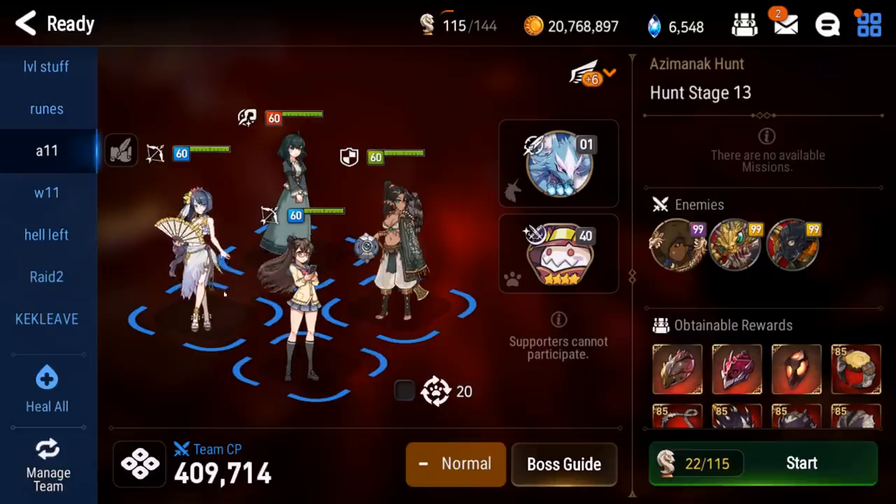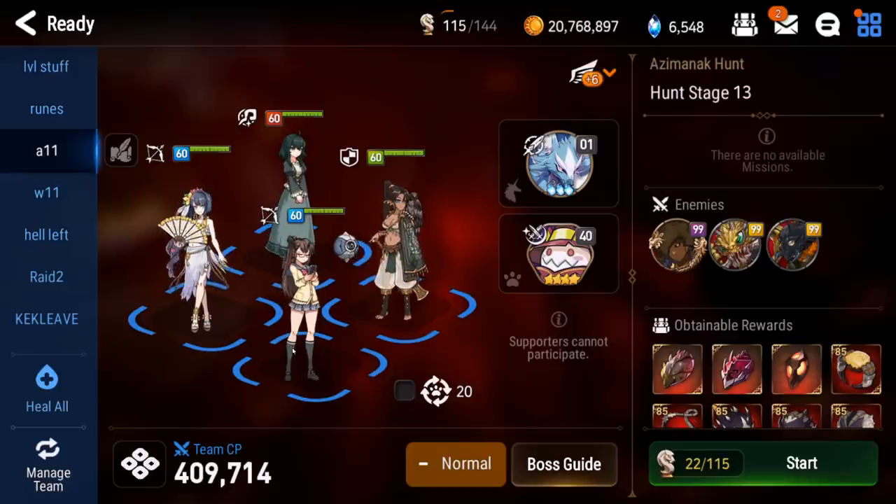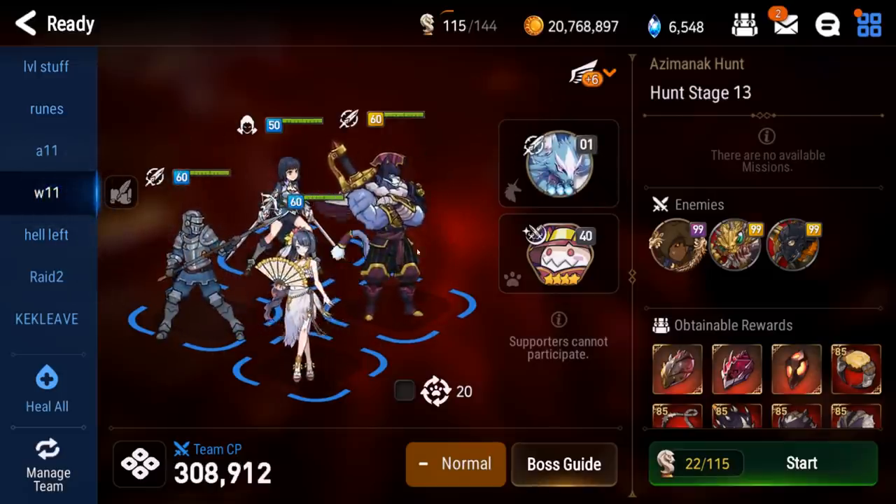Here's an example: this is the team I use for Azmanak 13. You need a strip, you need defense break. Defense break gives you more of a damage boost than an attack buff will, but ideally you want both. Units that do multiple things are ideal. My Clary strips and provides defense break and a passive heal. My Tamarin provides a strip, attack buff, healing, cleanse, and dual attack — she does a lot of things for the team.